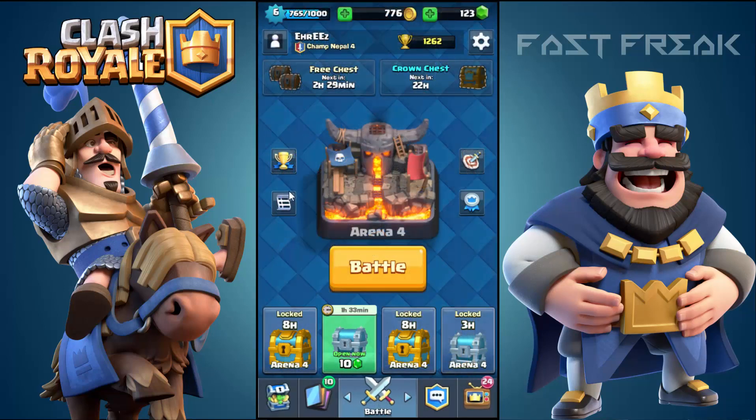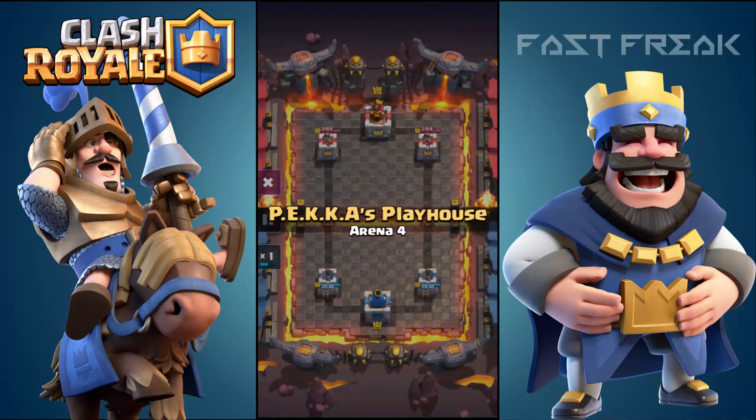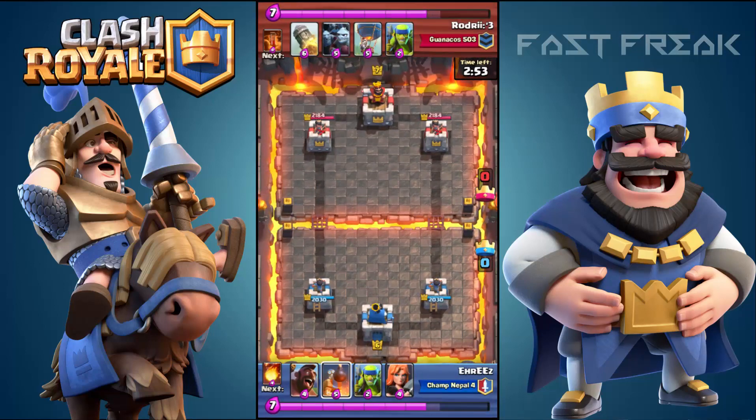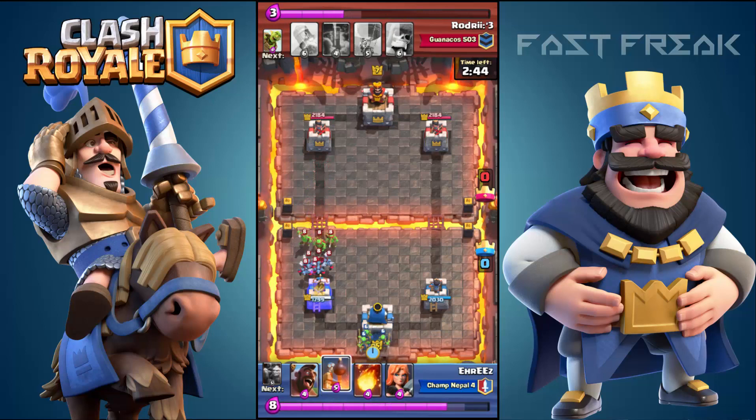So the next one is completely epic. It's 3 on 2 — I've won this. His name is Drogry something 3. I've got a complete new deck over there. Here comes the minion horde and the Goblin Barrel. I didn't have anything to defend though — my tower is taking fire very fast.